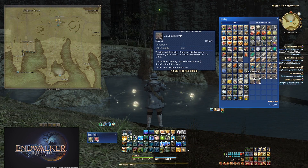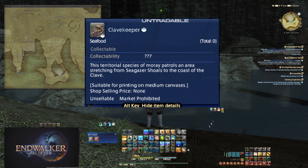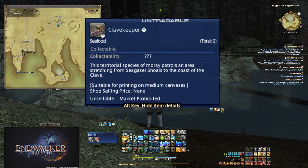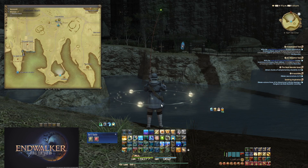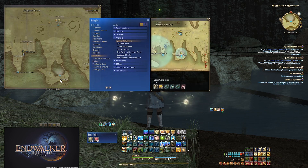The second fish for step one is the Clave Keeper. The location is in the description: it reads 'patrols an area stretching from the Seagazer Shoals to the coast of the Clave.' It took me a second to find this location, but it's in Kholusia, south of Wright. On the map, south of Wright, you will find a pin labeled Seagazer — you need to fish into the shoal.